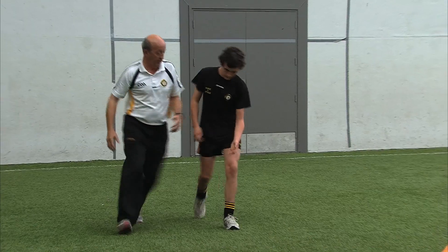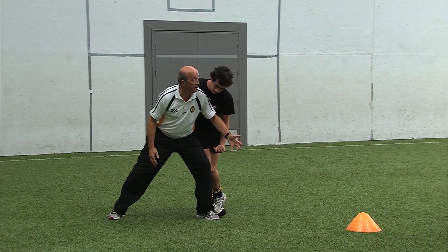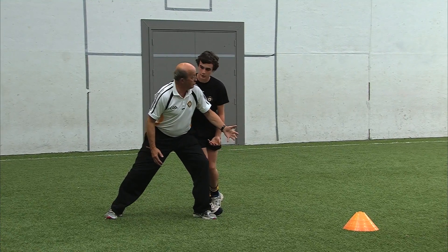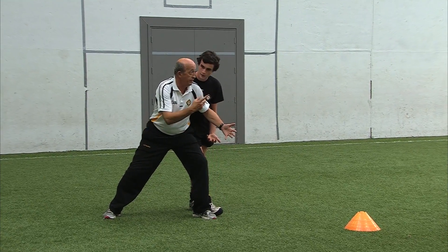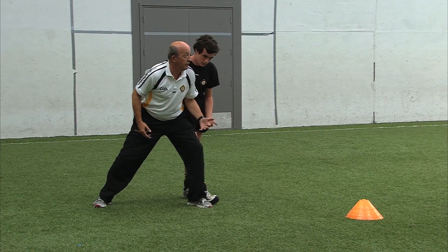If unsuccessful in dispossessing the ball with the fencer tackle, the defending player is then encouraged to get alongside the attacking player to execute a near-hand tackle. By stepping across to take the opposing player's space, maintaining a low centre of gravity and using the same hand as the leading leg, providing a longer lever arm to reach and scoop the ball from the opposing player.